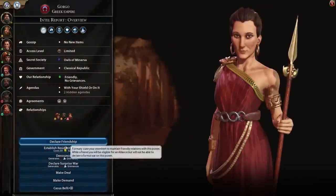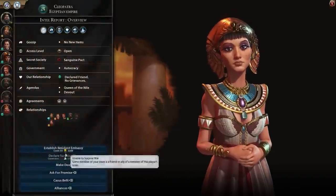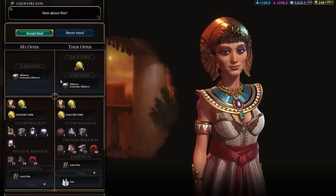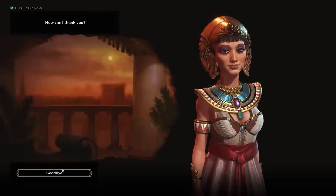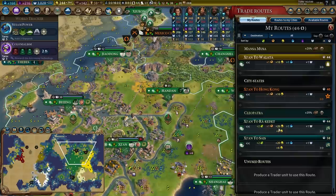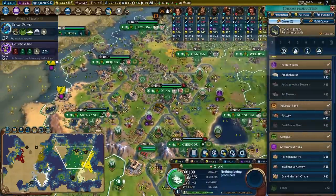I'm going to go ahead and get an alliance with Gorgo if I can. Who I really want an alliance with though is Egypt, because they are worth big money if you can get an alliance here. If I go to my trade routes, look at these trade routes to Egypt — 26 gold, 20 gold trade routes. Those are super valuable and I definitely need to get more trade routes as the game goes on.